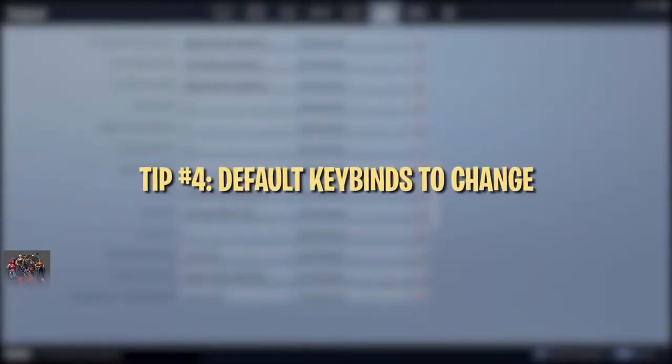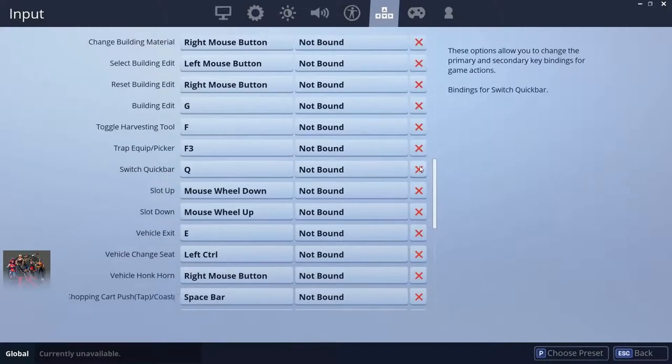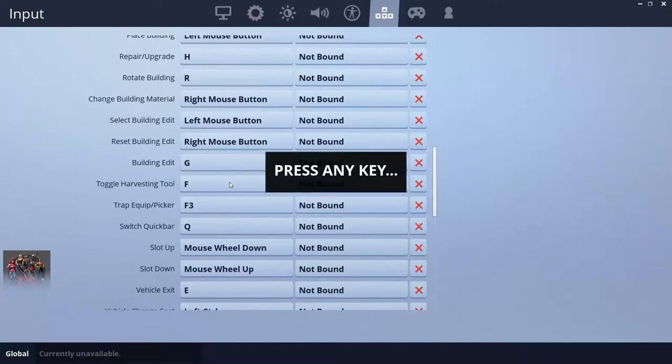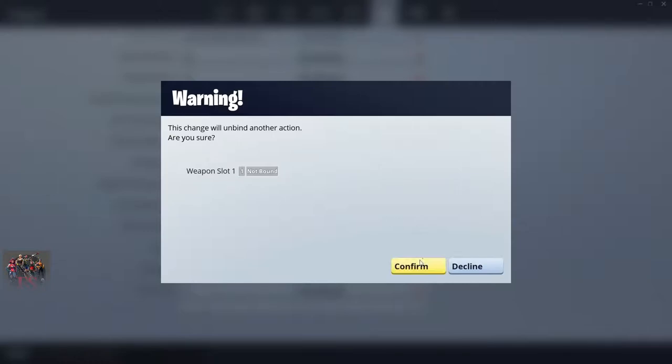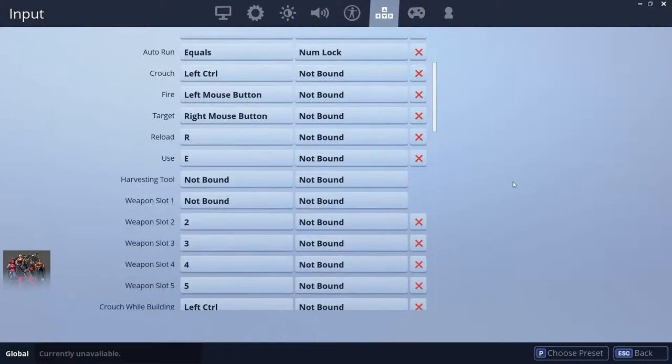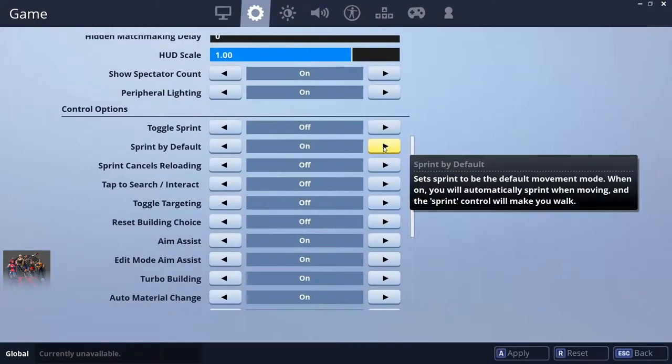First, you want to unbind Q — this key is much more useful for other stuff, and you never need to use it because you can just swap to a specific build or weapon to achieve the same effect. Your pickaxe is bound to F by default; we recommend rebinding this because F is one of the easiest keys to reach, making it great for something like edit. A decent workaround is to move your weapon slots to 2–6 and bind your pickaxe to 1. The use button is bound to E by default. If you feel E can be more useful for a build or weapon, you can try rebinding it to an extra mouse key or another key close to WASD. Myth and Cypher PK, for example, have Use bound to V, so they can have E bound to an important build or weapon. You should turn on Sprint by default too — it's good in general and frees up left shift. Crouch is a good bind for left shift, which will free up left control for something like auto run.